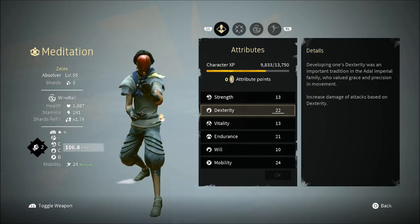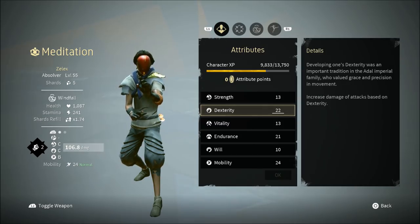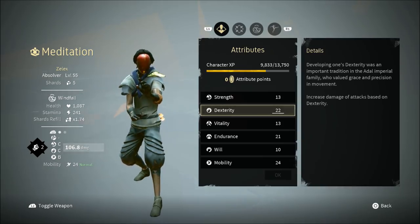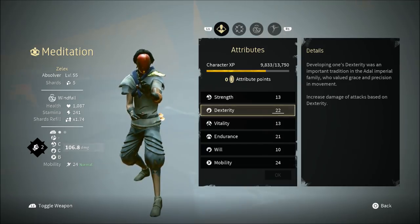What's up guys, it's Alex. I've been playing a lot of Absolver, and every time I search on YouTube I don't see anything about a Windfall style guide. So I figured I'd bring you guys that, because when I first started this character I was kind of going in the wrong direction. For those of you just getting the game and picking Windfall, I want you guys to know what attributes to get, how to set up your deck, and what equipment you should be using.